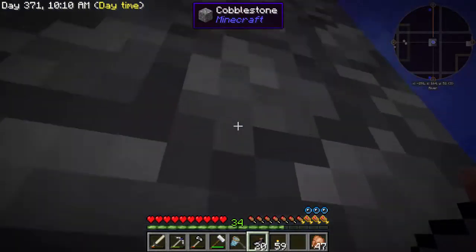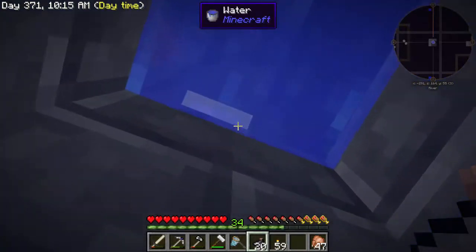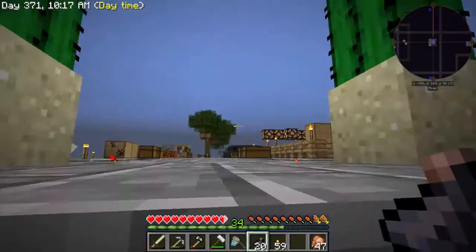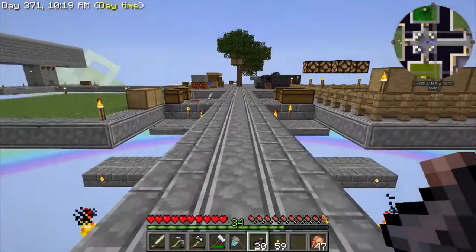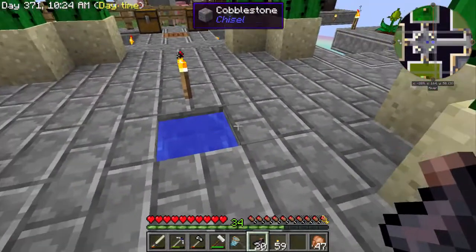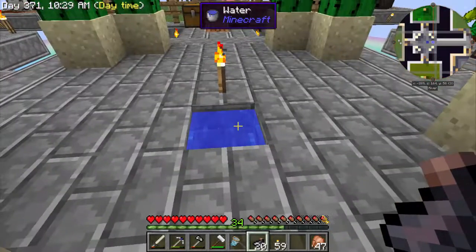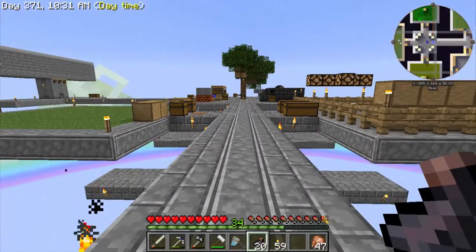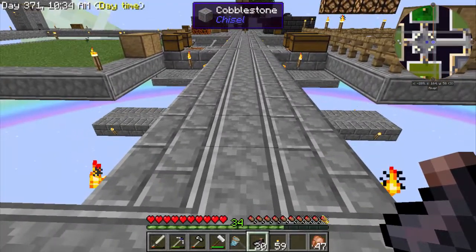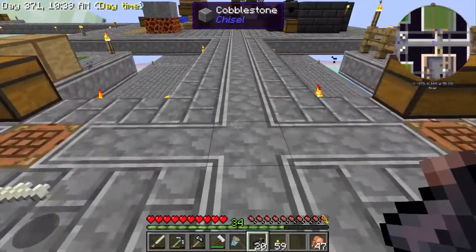So yeah, I made a little squid farm — all I had to do was stick a hole in the ground. The biome was river and that worked. I did try it in the forest and on the beach and just couldn't get anything to spawn. I also tried going one layer lower and that didn't work either.